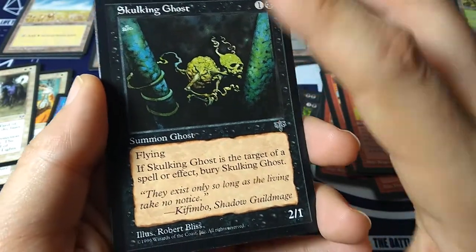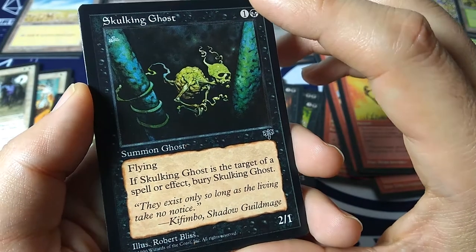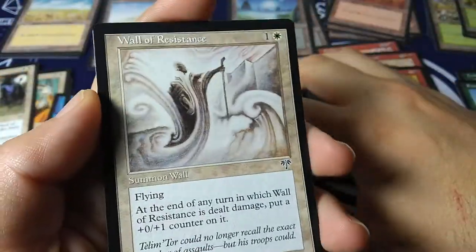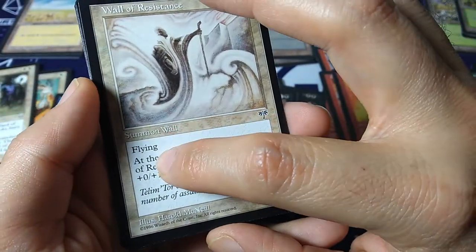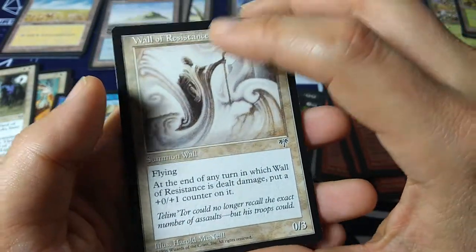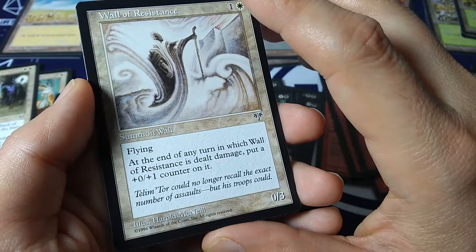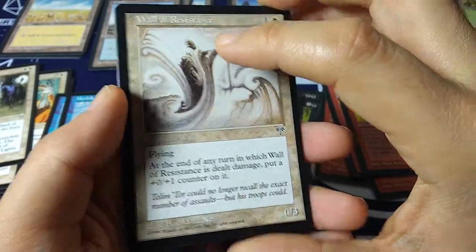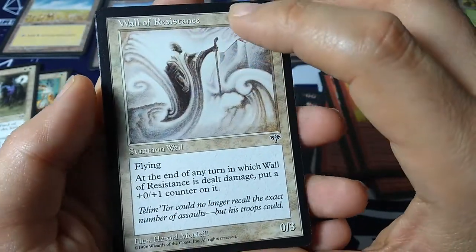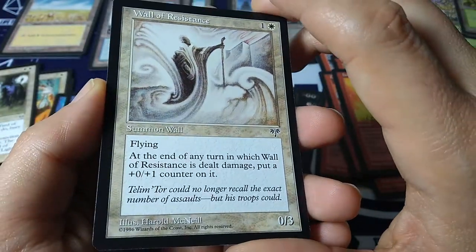Skulking Ghost — Robert Bliss art again — so freaking cute. One and a black, 2-1, flying. If Skulking Ghost is the target of a spell or effect, bury it. 'They exist only so long as the living take no notice.' Wall of Resistance — one and a white, summon wall, 0-3. Flying. At the end of any turn in which Wall of Resistance is dealt damage, put a plus zero, plus one counter on it. The art is by Harold McNeil — a noted neo-Nazi and racist artist. He was unfortunately involved in making some cool Magic art but is a terrible racist, and you should not buy any of his prints.